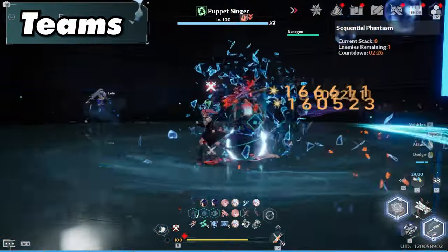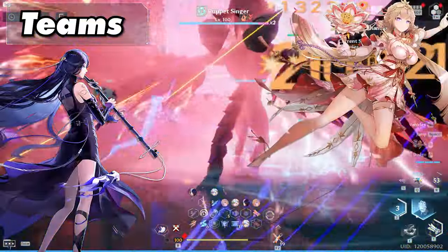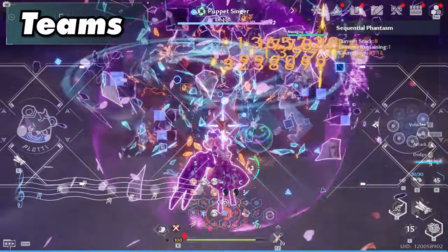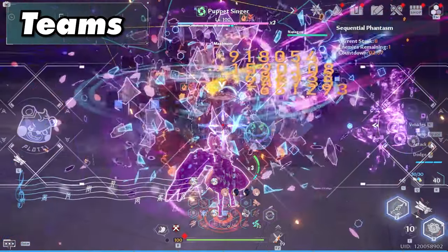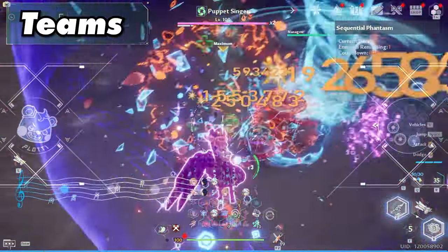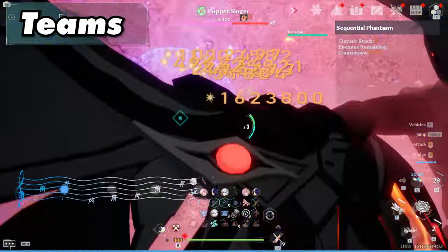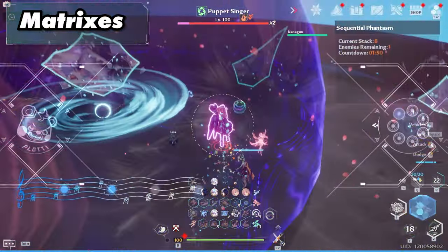Her teams are very limited due to how she functions. Her best team is Nanyin, Faiz, and herself. Her skill counts as summons, which Faiz benefits from — the more summons on the field when casting Faiz's skill, the stronger the AOE effects. Nanyin's discharge is greatly increased by your attack, and Faiz also greatly increases your attack. One weakness is this team has no healing unless you have a 5-star Plotty. An honorable mention is Fiona, who can replace Nanyin if you don't have a high-star Plotty, though this results in lower DPS than the main meta team.